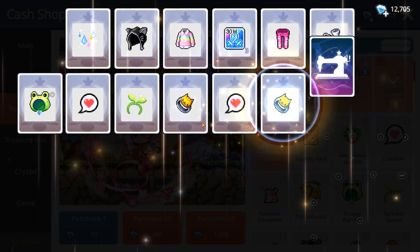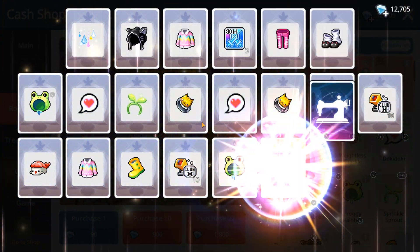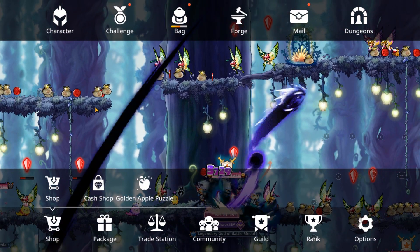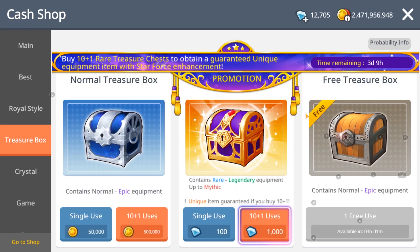Okay, no rainbow again. Maybe I need to take a break. I'll go open a treasure chest — open like one or two. This isn't going very well.